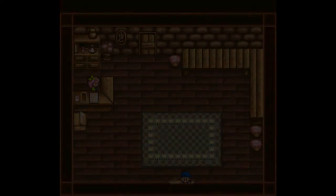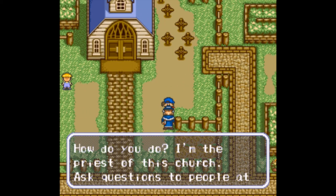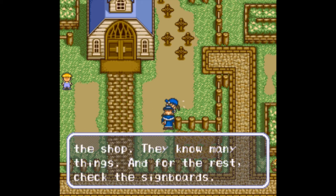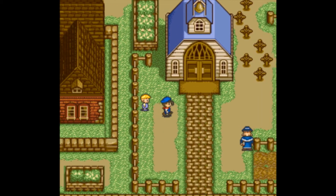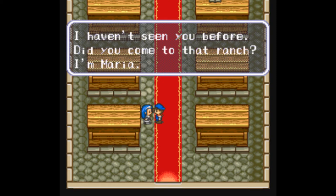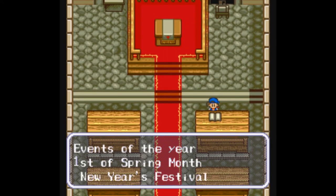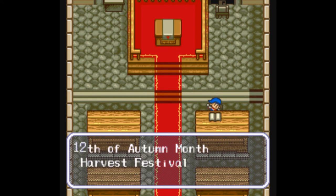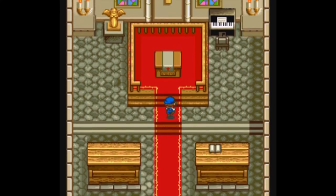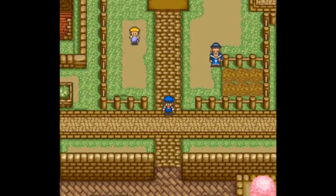We got to make sure we plant the right stuff in the right season. Let's go talk to more people. There's a church — surprisingly, in a Nintendo Super Nintendo game — and they actually called it a church. There are sign boards we can talk to. Let's go in the church. Her name is Maria. These are all the holidays and events of the year.